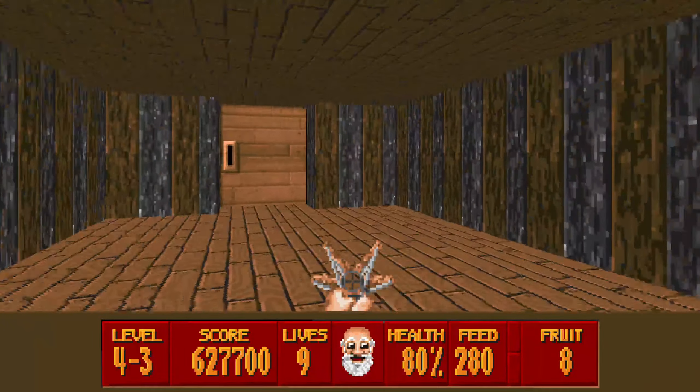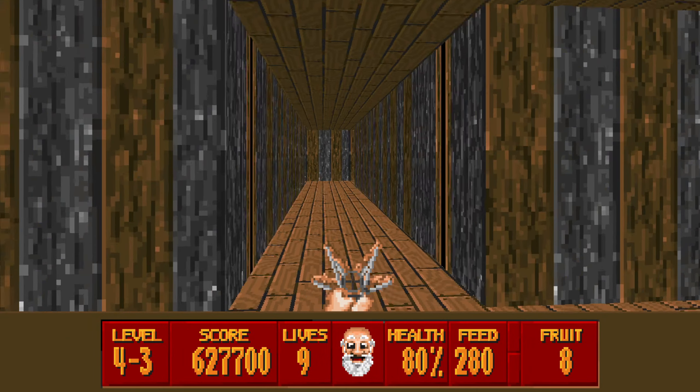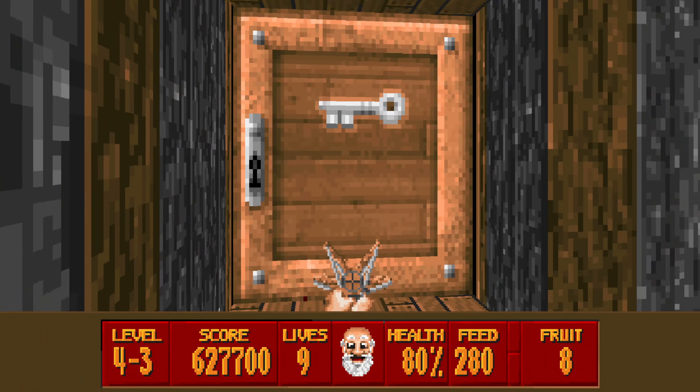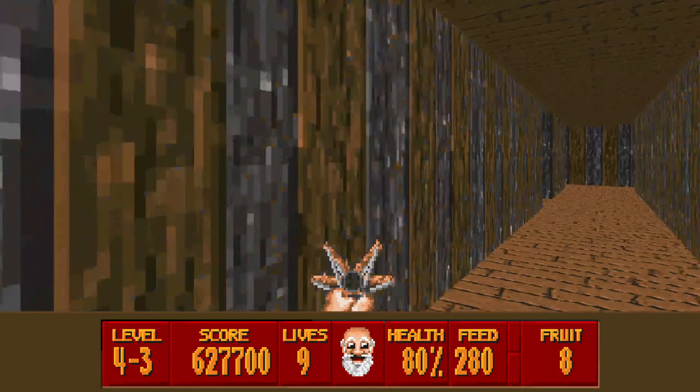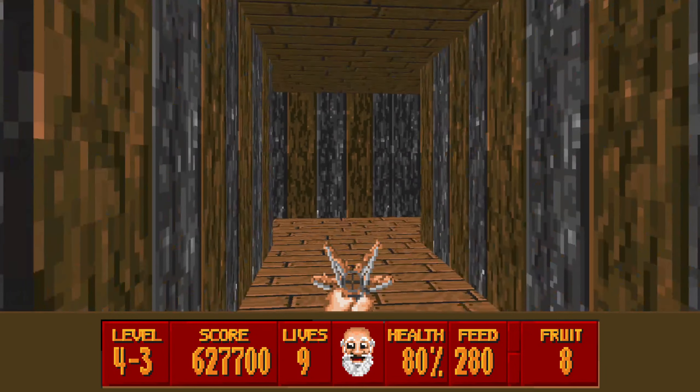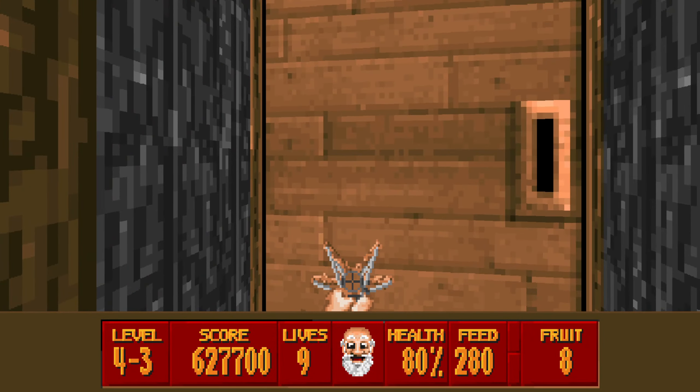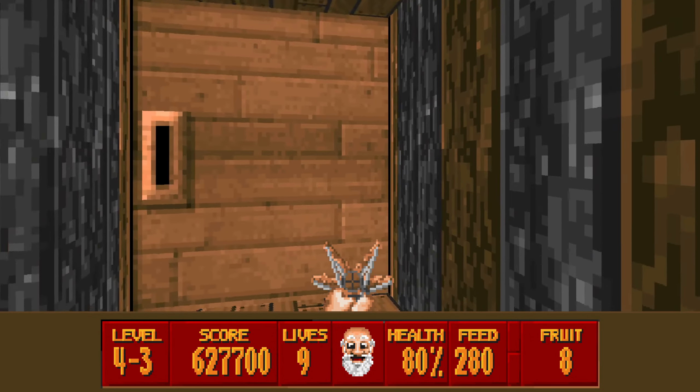So we start off with a plain room and after this we've got a bunch of doors. One to the left and we've got a locked silver, a locked gold, a locked gold and two others. So this is from the right where we came in and we're going to take the left one. We're going to end up at this right door soon, you'll see.